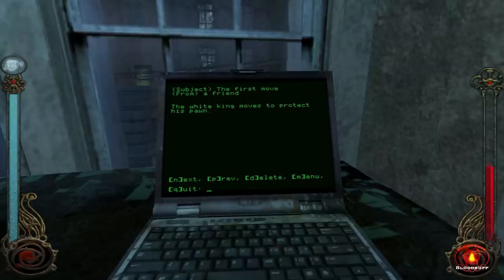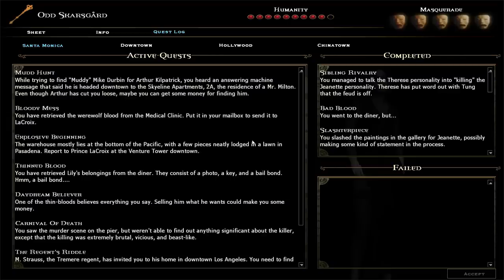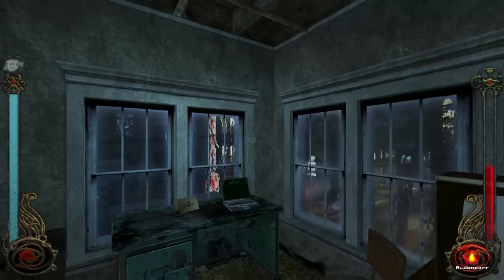First move. "The white king moves to protect his pawn." What is this? This is really weird. "Put it in your mailbox." Oh, I did that, I think.